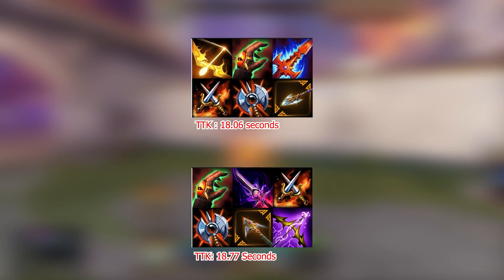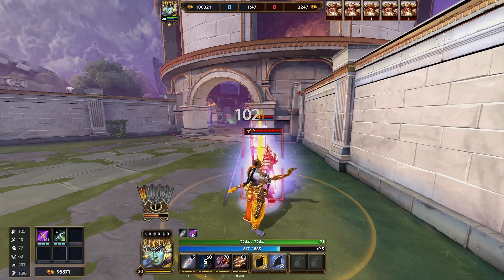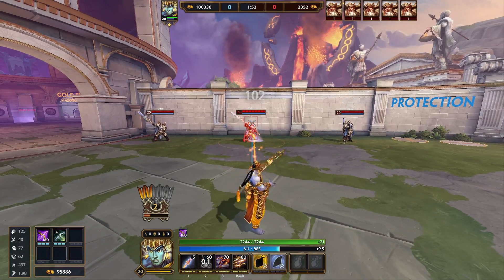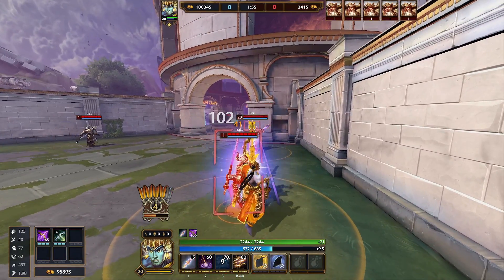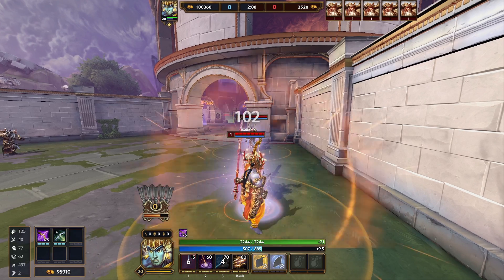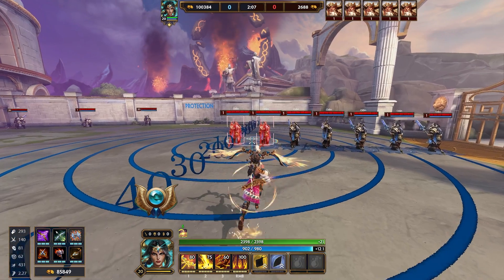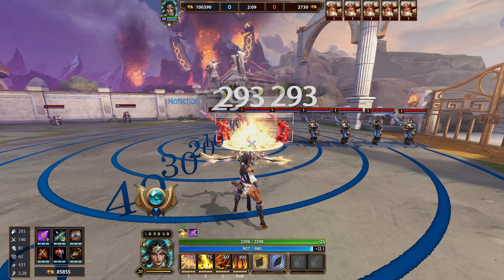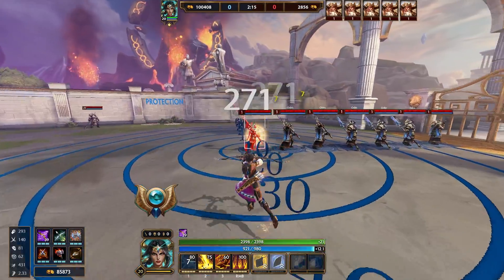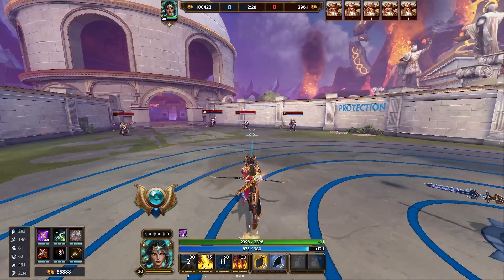While Stormseeker isn't an optimal item it's actually pretty close to getting there, so we might also ask: how many stacks would this item need to become viable? That depends on what enemy you're hitting. Against a Guardian whether they have Spectral or not you'll need about 620 stacks. Against a Warrior you'll need about 600 stacks. Against a squishy target you'll only need about 140 stacks, so it is quite efficient there. That brings the average to about 400 stacks needed for the item to be viable.